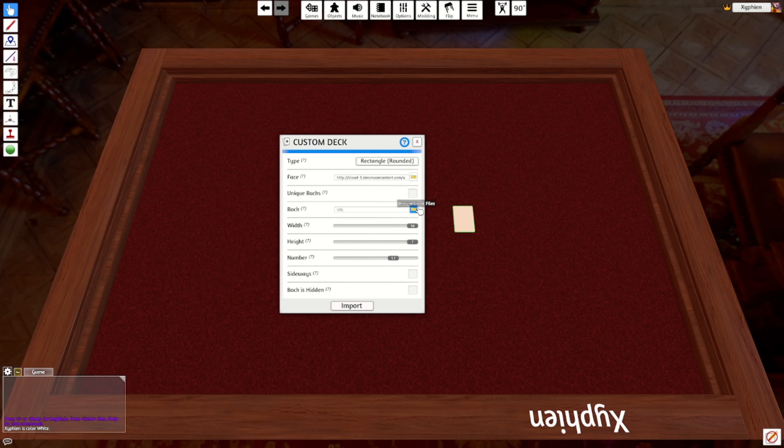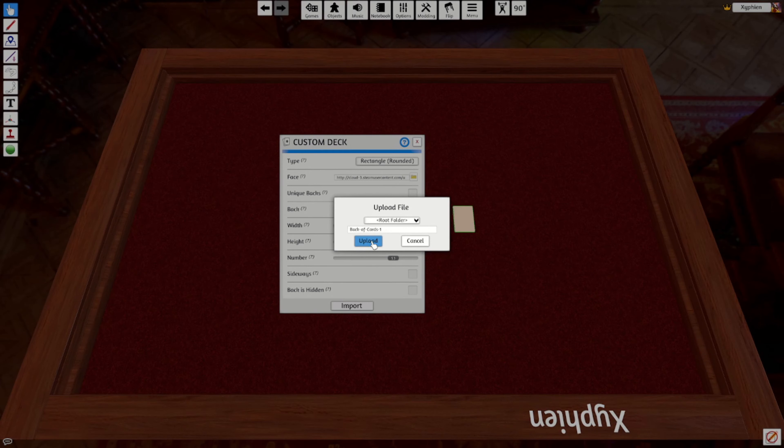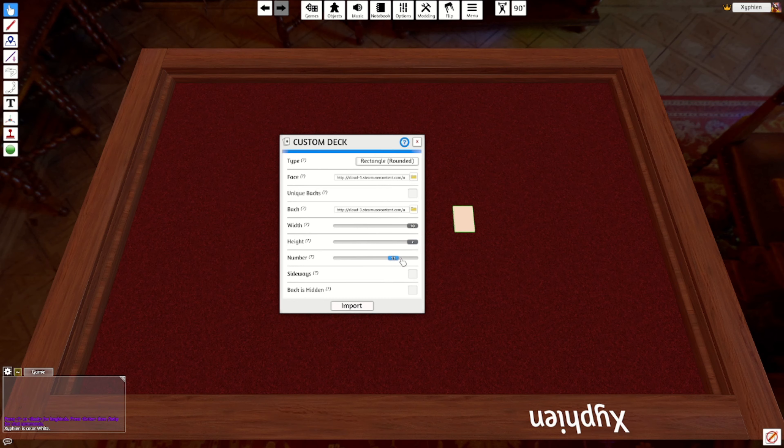Now go ahead and hit up Steam, click on Tabletop Simulator, click Play Tabletop Simulator, and click Play again. Wait for it to load, then once it loads just click Create, then click Single Player. Now from here, if you want, you can click Objectives and then Tables to customize the table, but I'm not going to do any of that — this is just to show you the basics on uploading your cards.